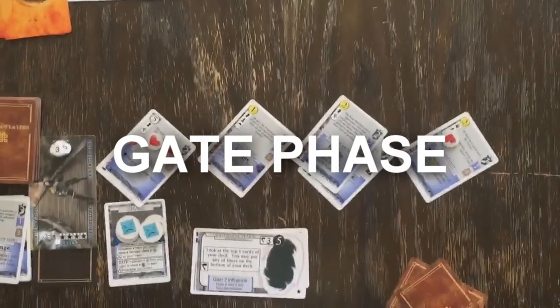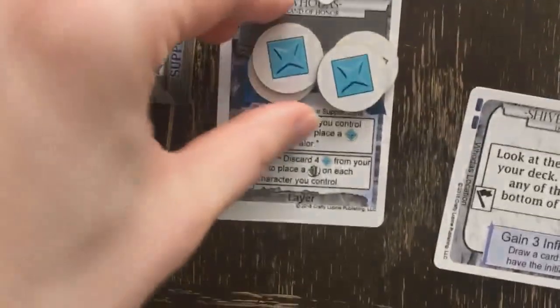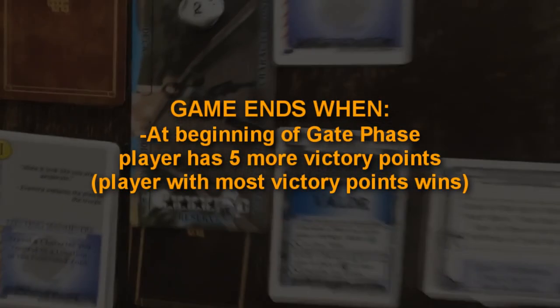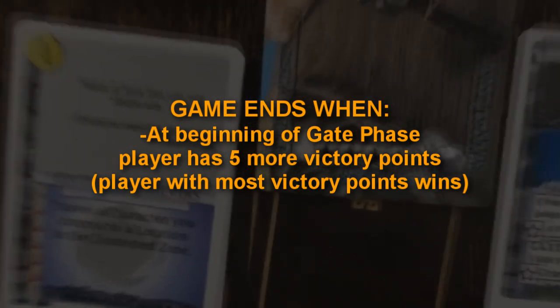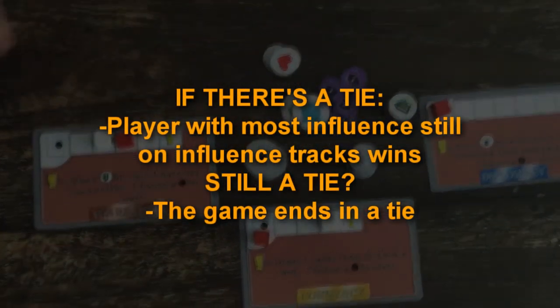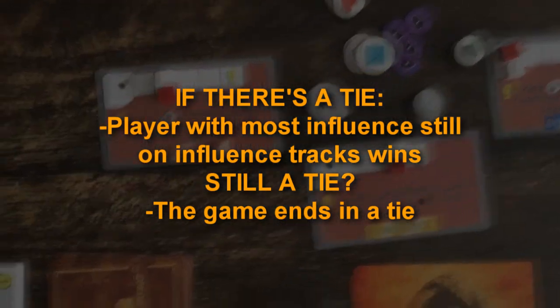The gate phase is the next and final phase of a turn. In the gate phase, you will be checking to see if the game is over, replacing missing locations until at least three are revealed, and lowering your hero timer by one, playing a new hero if it reaches zero. If, at the beginning of the gate phase, a player has five or more victory points, gameplay immediately ends and the player with the most victory points is declared the winner. If there is a tie, the player with the most influence still on the influence tracks wins. If there is still a tie, the game ends in a tie.